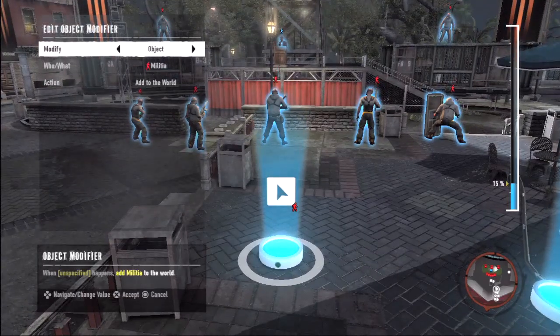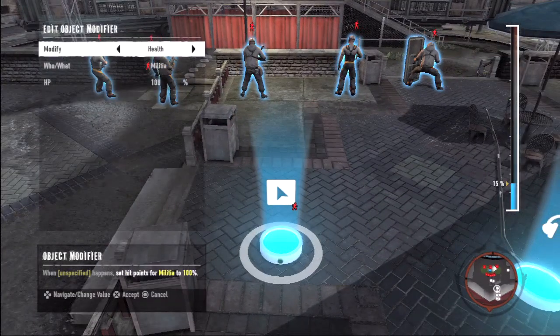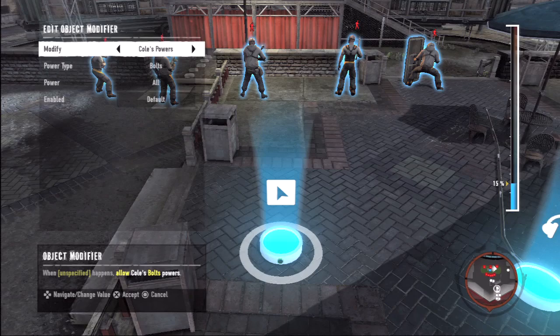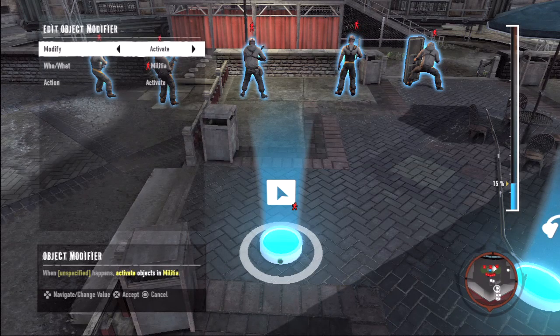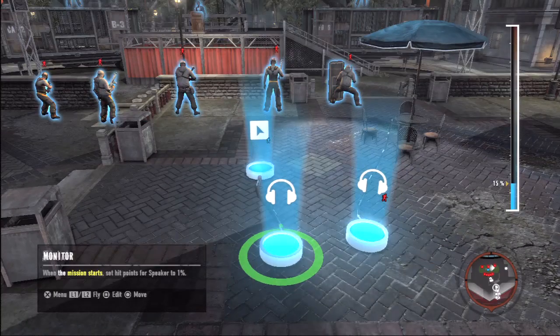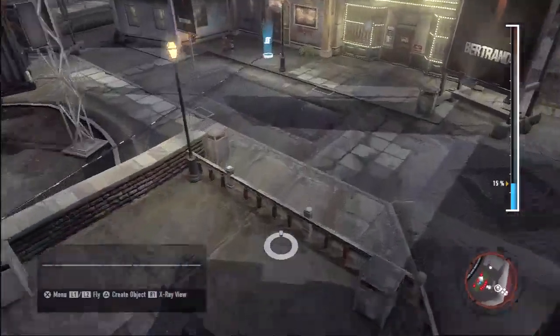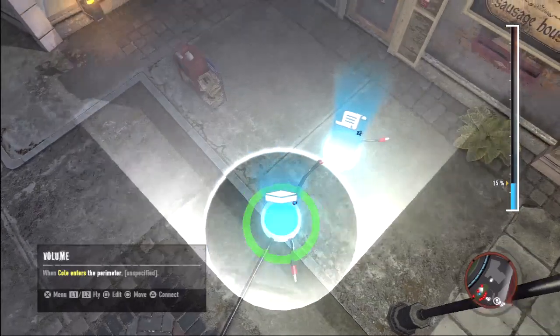The strength of this system is that you can remix any level that is published to the servers. When we go live, everyone's going to be building missions, and if you see a mission you like but think you can do better, all you have to do is remix it. Besides the assets shown earlier, there are a number of different logic components you can put down. This is one of the most powerful tools — you can link those up to any one of the objects, modify what they're going to do, tell who it acts on, and specify the exact action. You can hook up a monitor to listen for when a guy enters a certain area, and those triggers can cascade — things triggering other things. The network of components these guys have in their missions is insane.